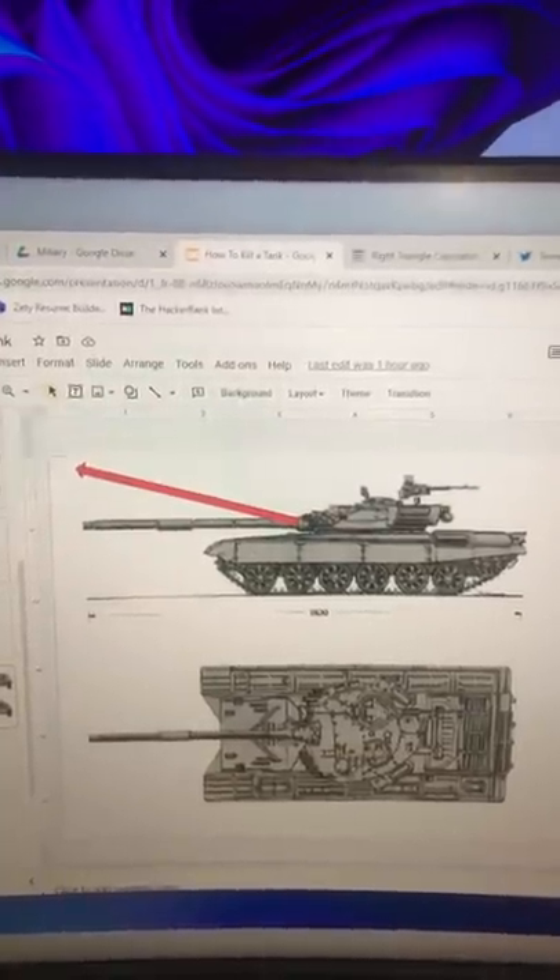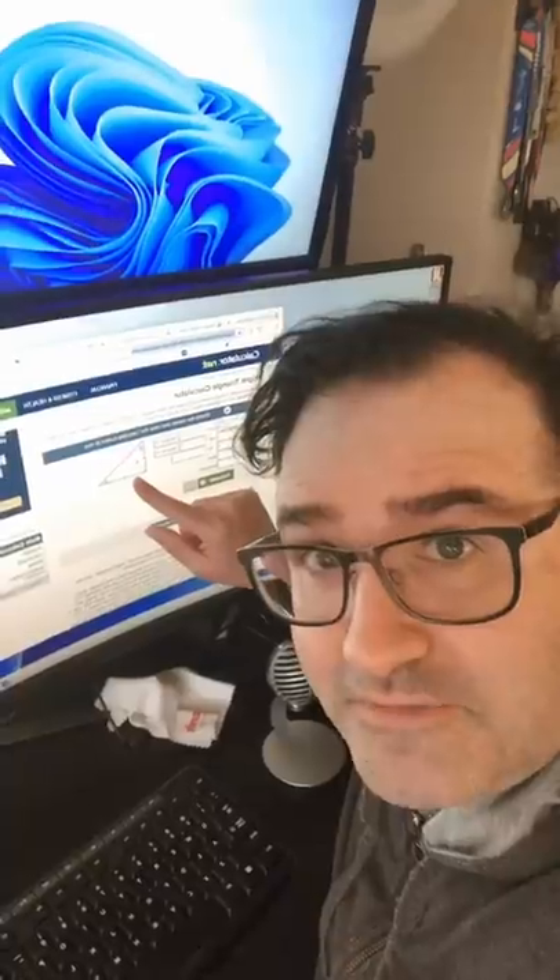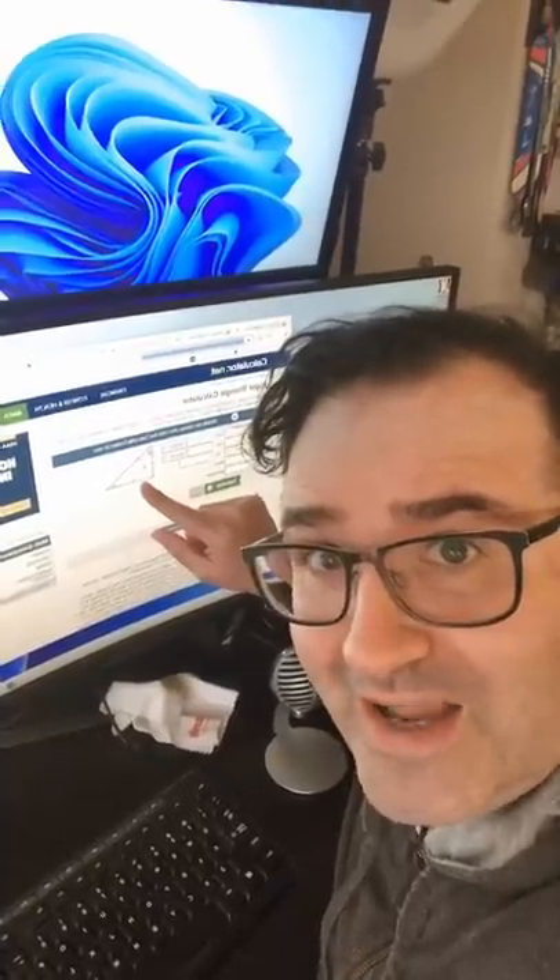The main gun of a T-72 can only elevate about 14 degrees. So if you know the width of the roadway, you know how high up you have to go so the tank can't fire back. The tank's commander machine gun may still be able to elevate to hit you, so you don't want to stay on that floor too long.